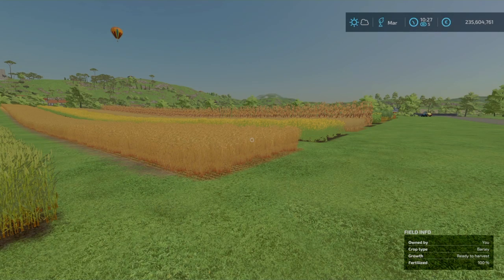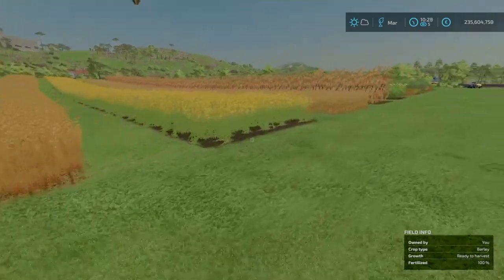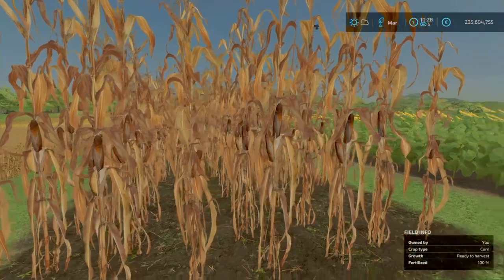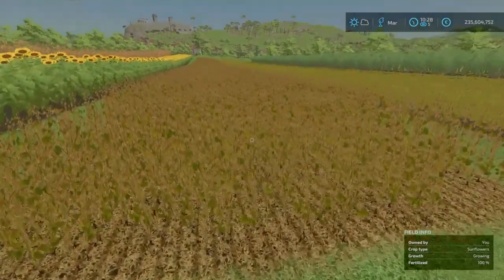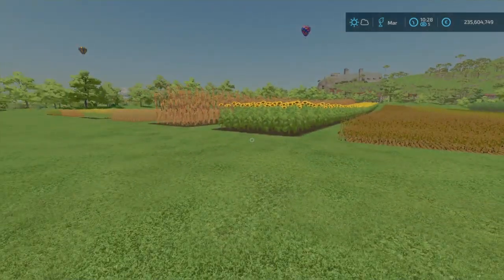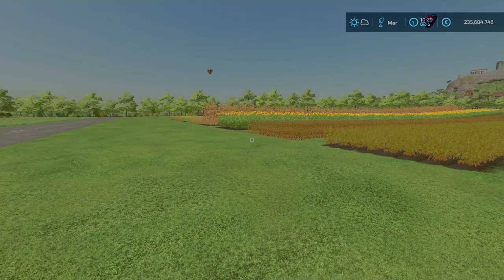We're on six days in now. On this day we have barley ready to go, corn is ready to go, and soybean is ready to go — three more at six days in.